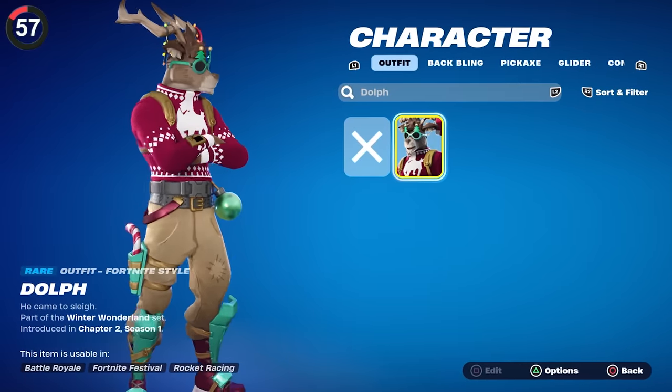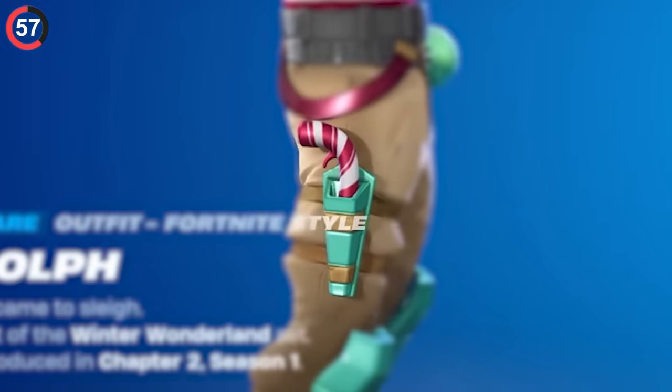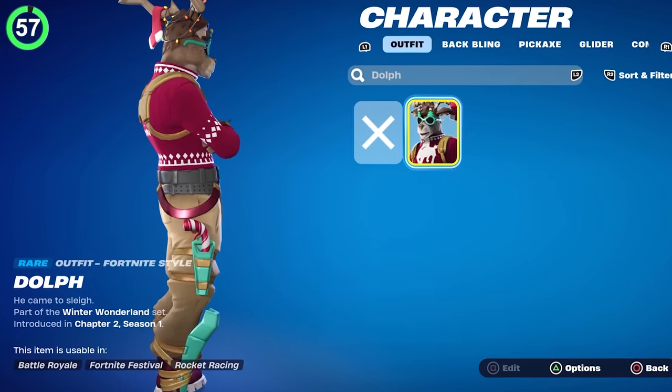You better keep an eye out for Santa's reindeer too, because even though Dolph looks friendly, he's got a candy cane gun in his holster. Not gonna lie, I would love to see this become an actual weapon one day.